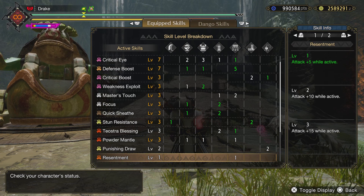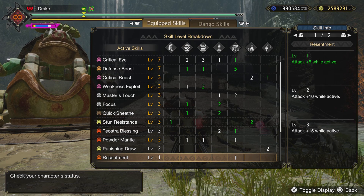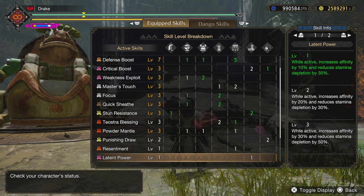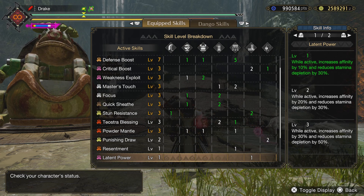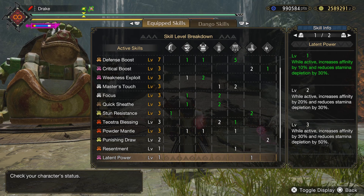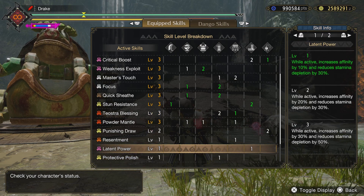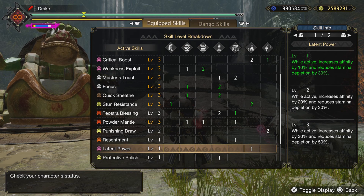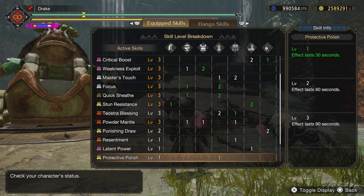Resentment was kind of spun in from the curious crafting — it's plus 5 while you have a red portion of your health — plus level 1 latent power. I like to keep that on all my builds because while it's active it's 10% affinity, and on my other two builds you need that 10% to get to 100%. It seems to activate after a few minutes, stays active for a few minutes, so it's on a good deal of the time.